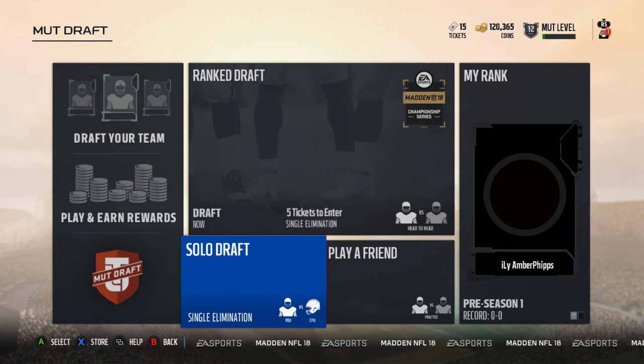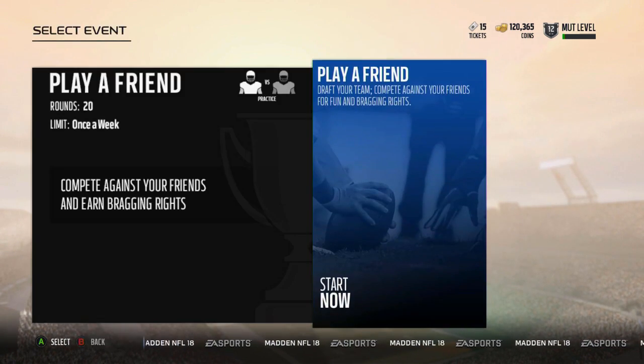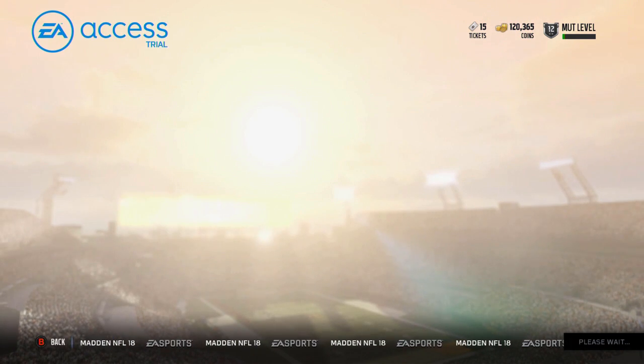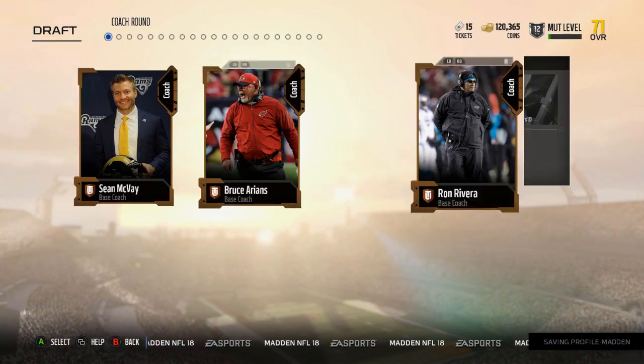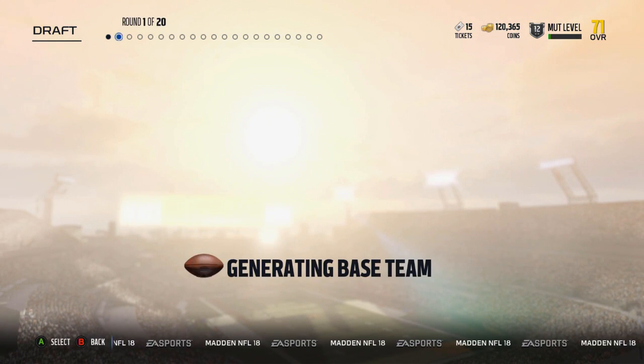Yo guys, what is up? It is Nick. We are back on Madden 18 and we're going to be doing a couple of drafts here, MUT drafts. I just want to take a look and see kind of what cards there are to acquire. So we're just going to do two drafts in this episode and see kind of what possible teams you can draft here.